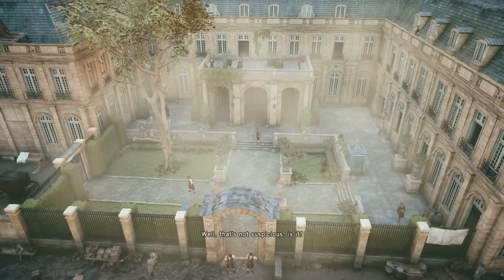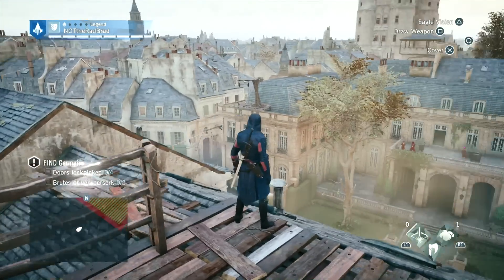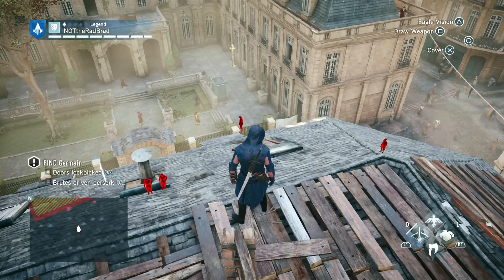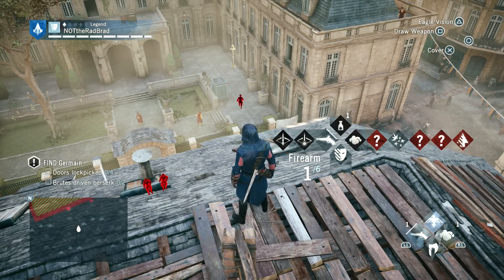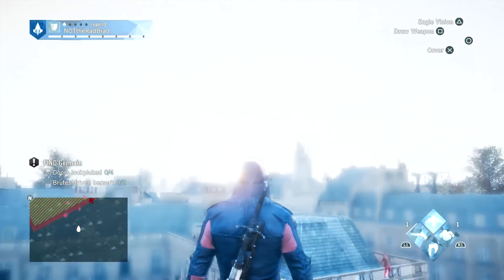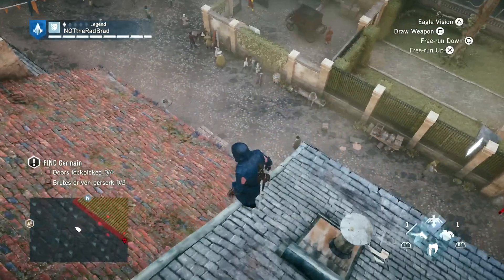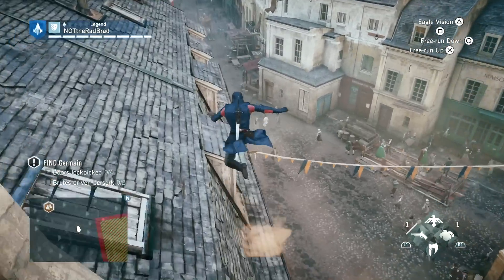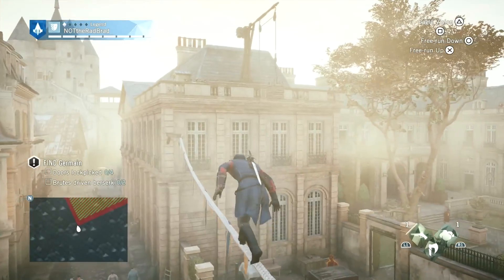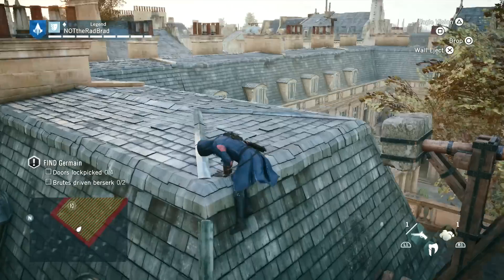Well, that's not suspicious, is it? Doors — lockpicked, brute-driven, berserk. Okay, so I need to have berserk. Let me see how many of those I got — I got nothing. Absolutely nothing, guys. So I've got to just find a way in there. The problem is I'm basically going to climb that house right there and avoid that guy on the side. I could probably just go this way. I'm on the outside of it, so it really doesn't matter too much. The good thing I like about these Assassin's Creed games is there's a different way to do every single mission.